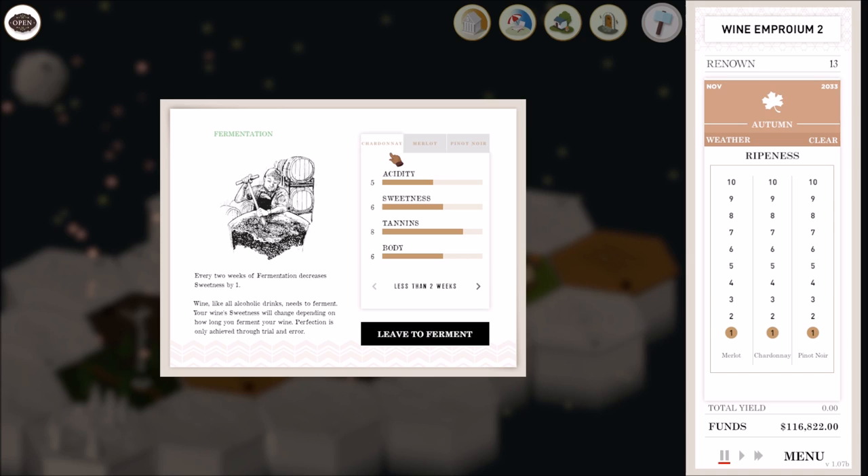If I want this to be a 6566 — which I know does well with at least some ratings and got me a five-star wine — tannins are at eight right now so I need to drop them by two. I just need to increase my acidity by a little bit, so less than two weeks for that one. For my merlot: 7777 was a two-star review. Let's try to get it to a 6566 as well.